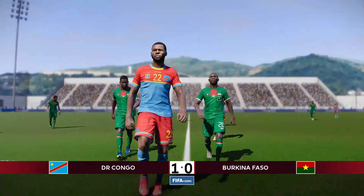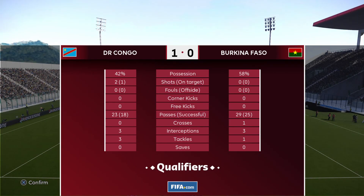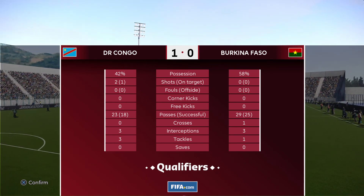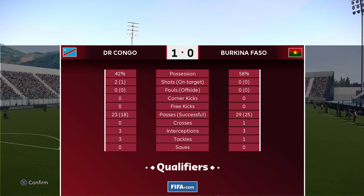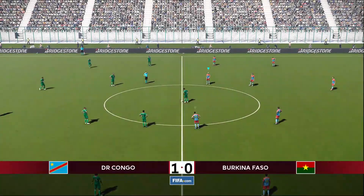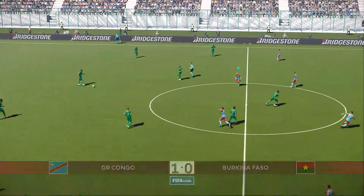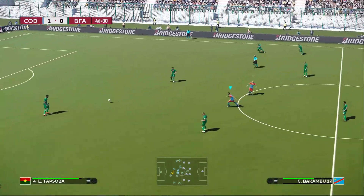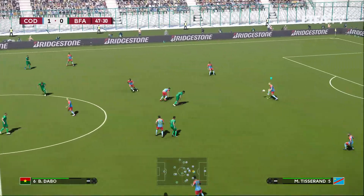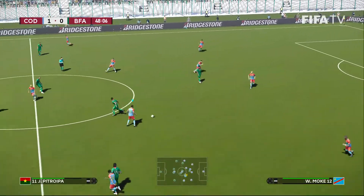Still a little bit of first-half stoppage. Burkina Faso had more of the possession but were unable to generate a shot out of that. Congo created two chances, one of which found the back of the net from Bakambu. We'll see what kind of tactical adjustments we get from Burkina Faso in the second half. They've had more of the possession — they need to get forward with that and create some chances if they're going to equalize.